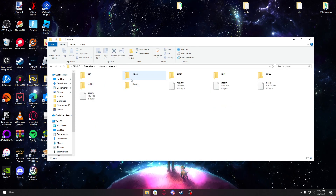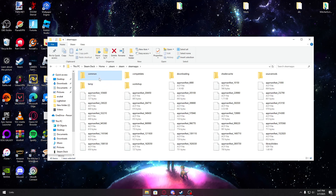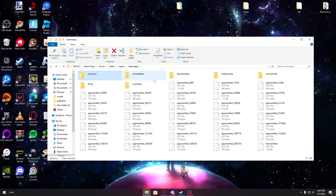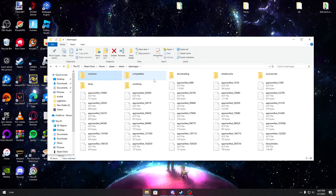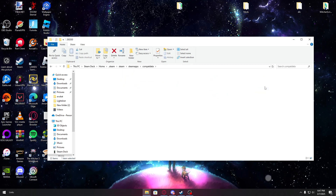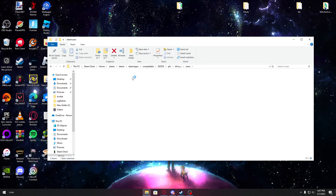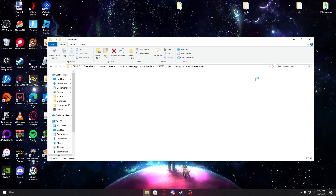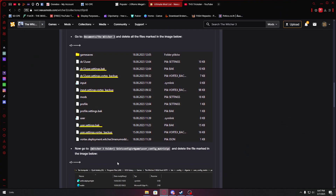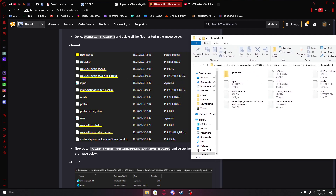Go to dot steam, go to steam, steamapps, common. What I like to do, since I have the mods, is go to comp data, go to 29030, pfx drive C, users, steam users, and into documents. You remember what we did on PC — the things we deleted — do it here too.